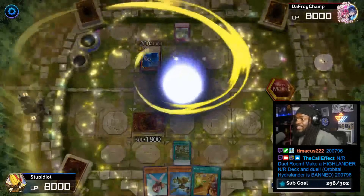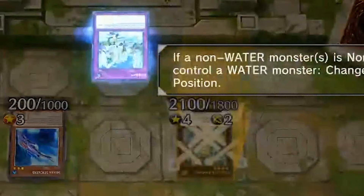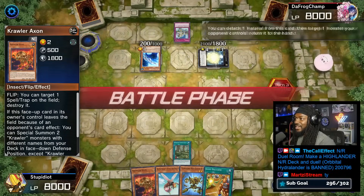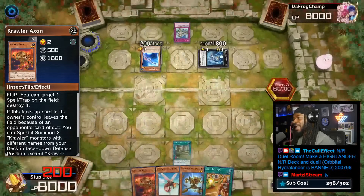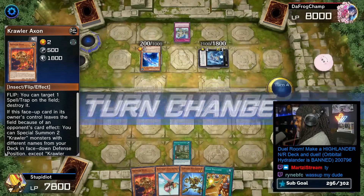I'm not sure if Xyz Summoning is the wave anymore. It just doesn't seem like it, especially when you kind of mess yourself up with that one. But we got to return our opponent's monster to the hand, which set them back, and inflict 200 damage. I'm not sure if that's the wave.